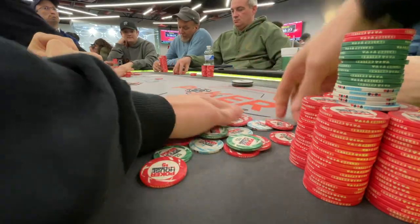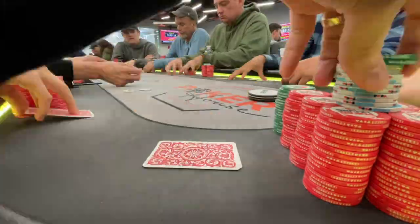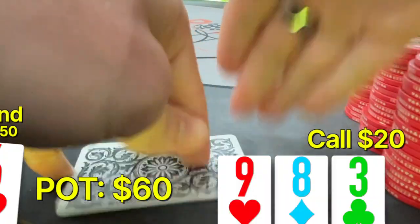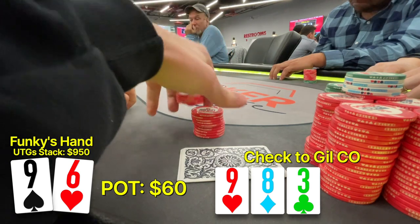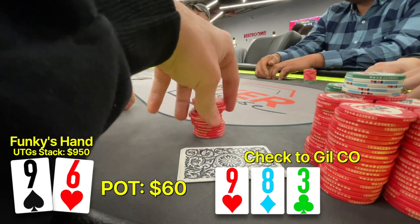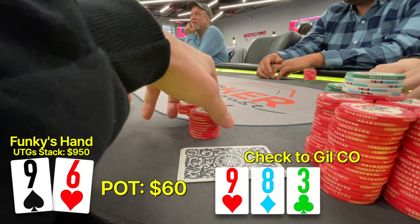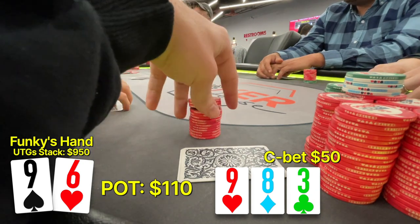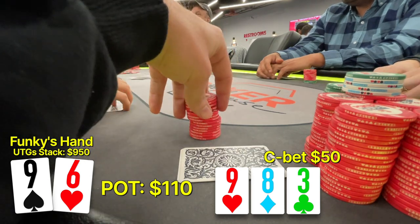This next hand is embarrassing and it's an enormous punt. We complete in the big blind with 9-6 offsuit. We tell the table this is our favorite hand — it's the Giggity's, Quagmire's favorite hand from Family Guy. So I was on the $5 straddle and I completed. We're going three ways — it's the small blind, myself, and Gil. We both check to him once we hit top pair on 9-8-3 and Gil decides to bet very large into this pot — $50.